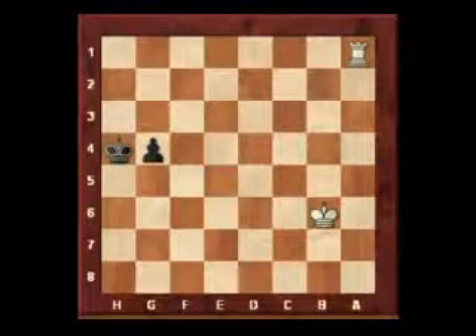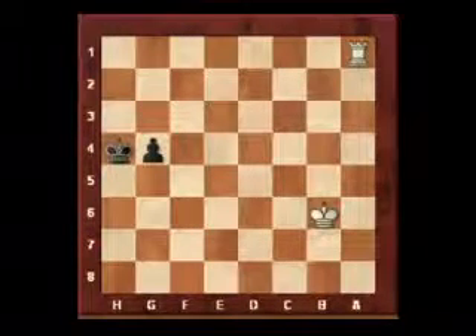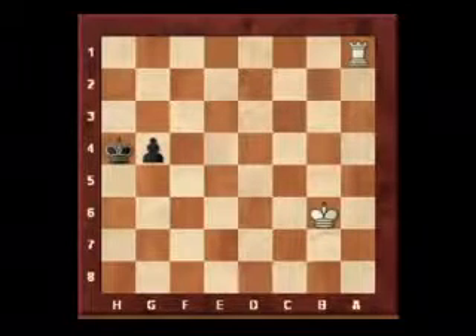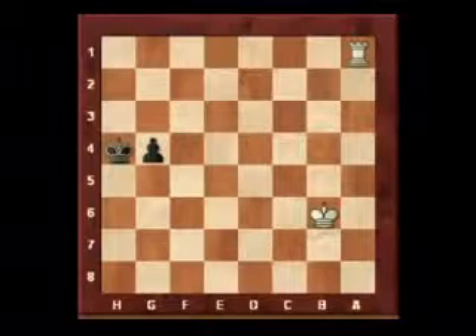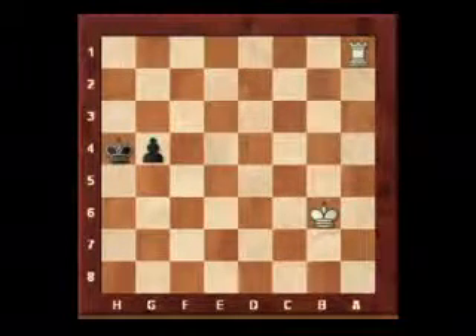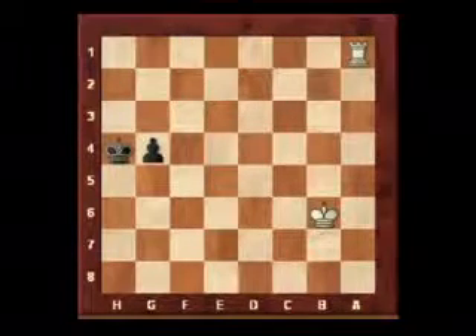With the white king so far away it's a drawn position. The technique when you're playing the black side in these endgames is to get your king on the same side as the white king — on the same side of your pawn — thus stopping the white king from getting close to your pawn and managing to gang up on it with his rook.